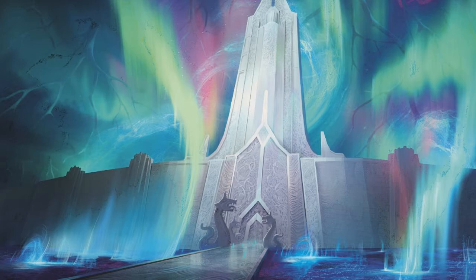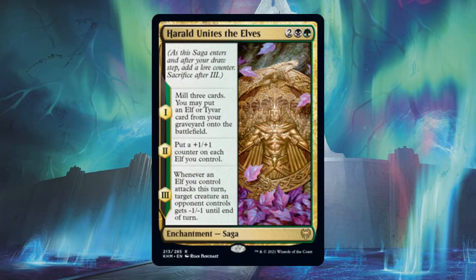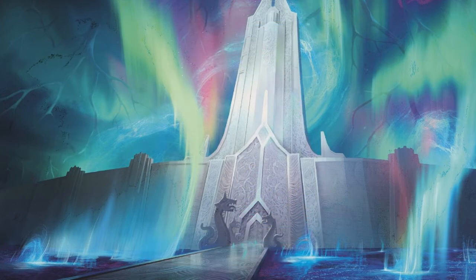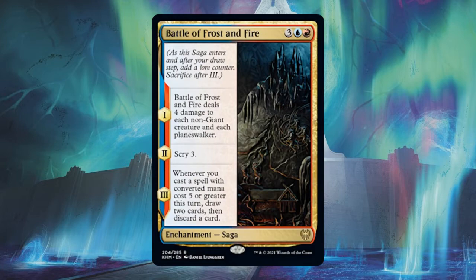The goal is to give you a primer to begin building a deck focused around sagas. I won't be going over sagas that you can add to existing decks that might just benefit from a saga or two that happen to fit that deck's theme, like using A Herald Unites the Elves in an Elf Tribal deck. Instead, we'll go over several different commanders and approaches that let you build a deck with lots of sagas. But first, what exactly is a saga? Sagas are enchantments, so a saga-themed deck will benefit from any of your other enchantment payoffs, like Argothian Enchantress.